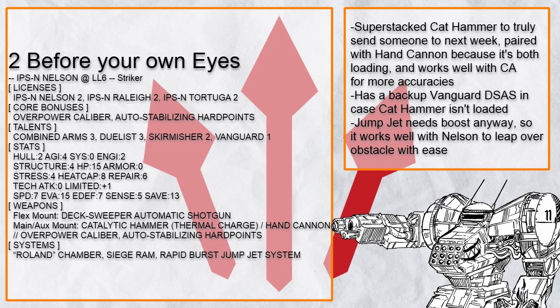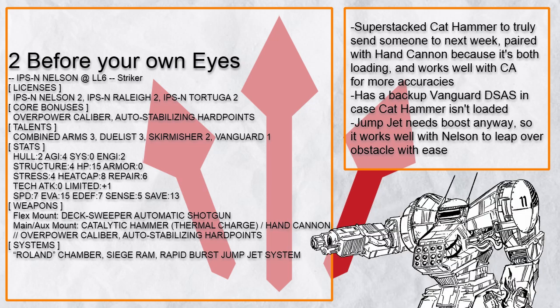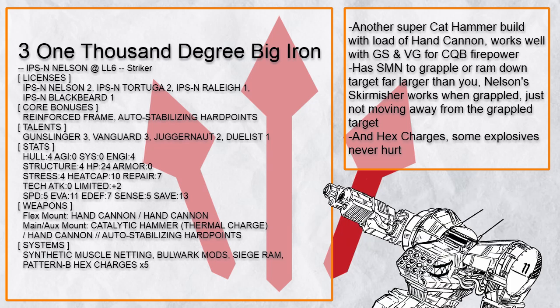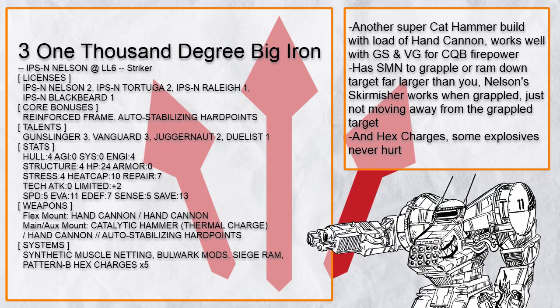Also, if you are going with a loading weapon already, hand cannon will do nicely, especially with combined arms so you could get even more accuracy out of this combo. And finally, Nelson loves boost anyway so an addition of jumpjet will let it skip over obstacles easily. Why not just get more hand cannon because you will be frequently reloading anyway, and get gunslinger and vanguard for all the damage and reaction fire too. 10 heat cap also just happens to let you overcharge somewhat reliably, and with synthetic muscle netting, you could easily grapple someone and move them, or just ram the shit out of everything.